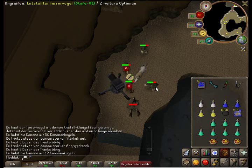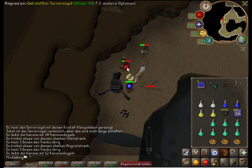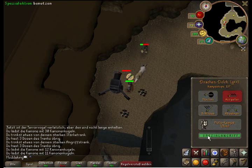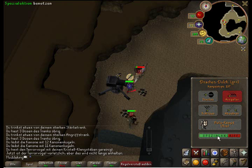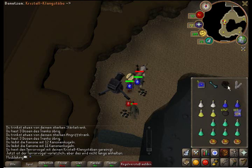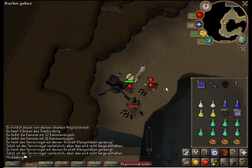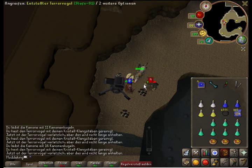Reload cannon and attack the next one. It takes a lot of attention because they don't stay chimed forever — after a while you will have to rechime. It's also a good idea to just rechime after a bit if they aren't dead yet. Use your dragon dagger special and rechime them as fast as you can.